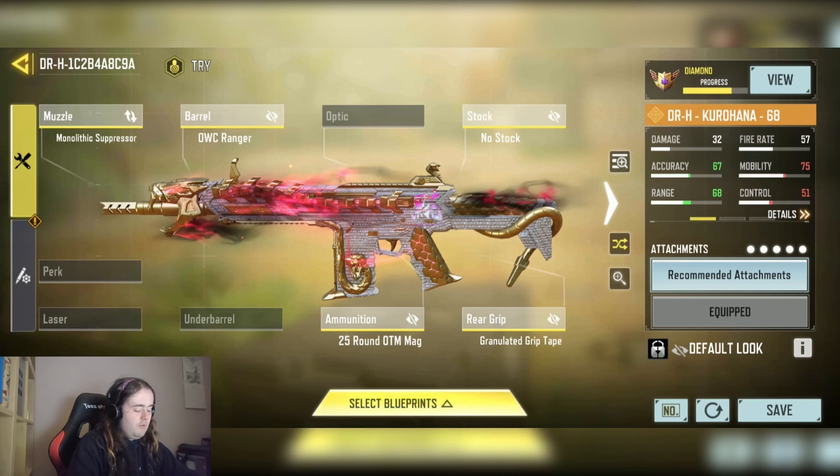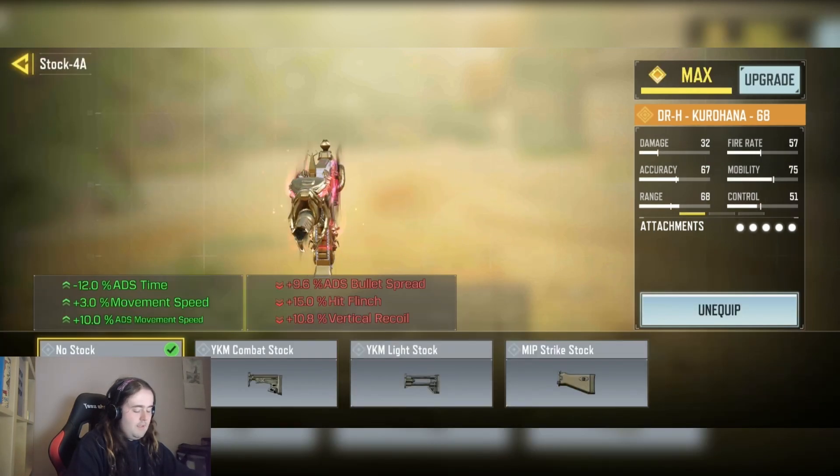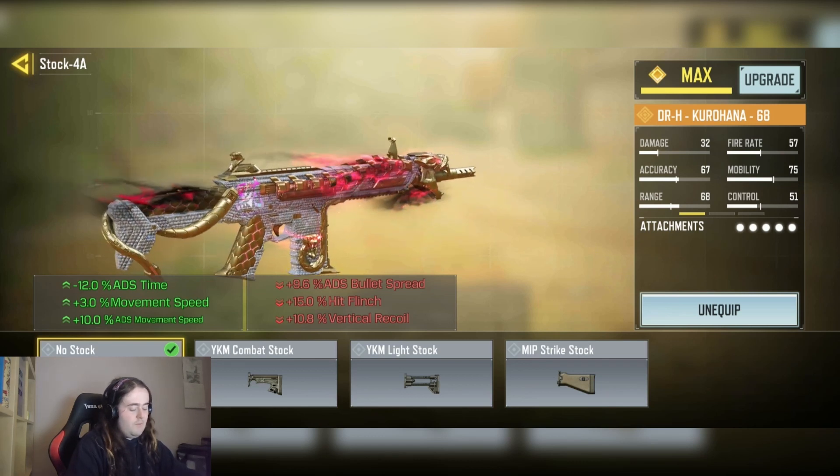We have the no stock for the plus 12% ADS time, plus 3% movement speed, and plus 10% ADS movement speed.